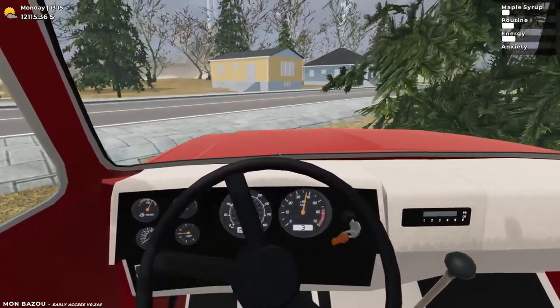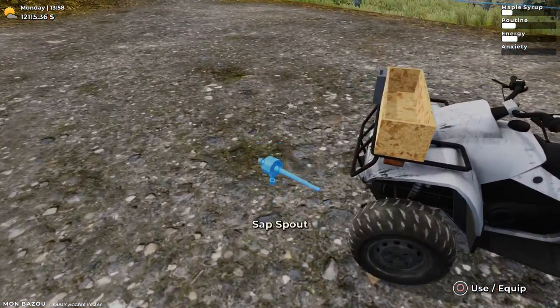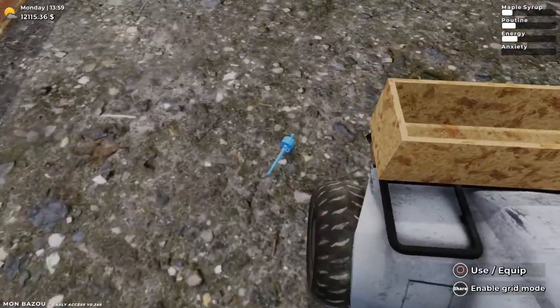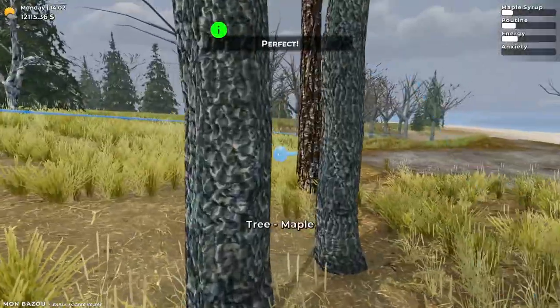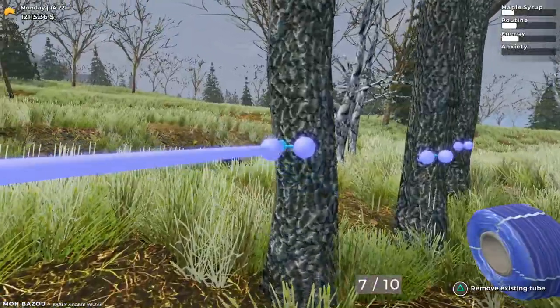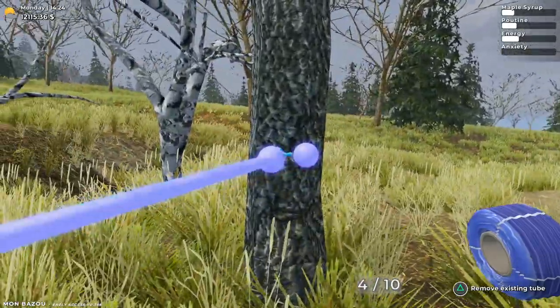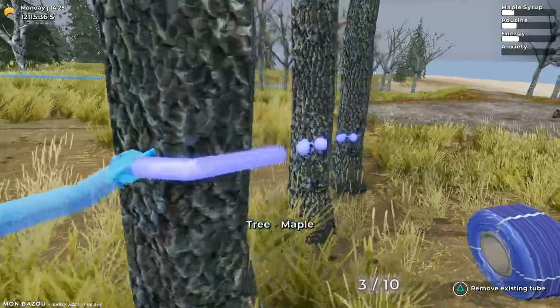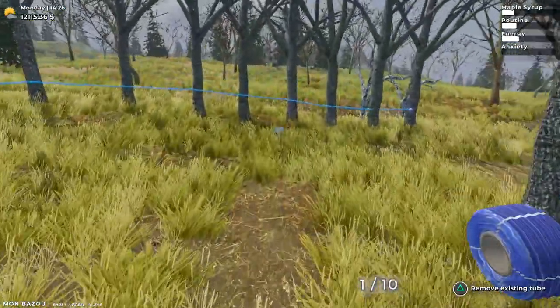While we wait, let's manage the maple syrup network by connecting the sprouts to the network. One of the sap sprouts accidentally opened up, so there should be a tree around the corner to connect to. Yes — these ones are ready. Let's bring the stuff out here and connect these to the system. There are four of them. Now just these two — that guy and that guy. Six new trees connected.